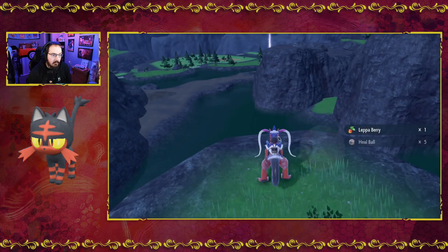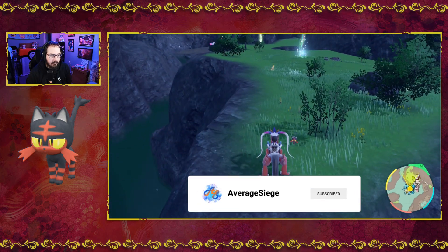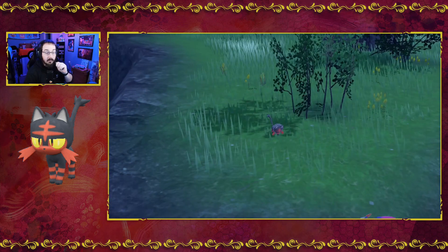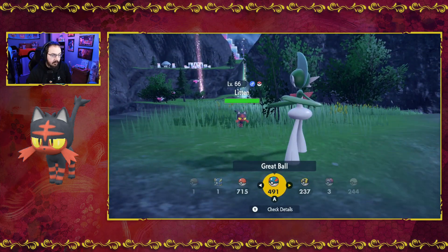We are here in the canyon biome. We've got a nice little view here. A Litten ran right up behind us — I saw a Litten but I didn't expect it to follow us up the hill.